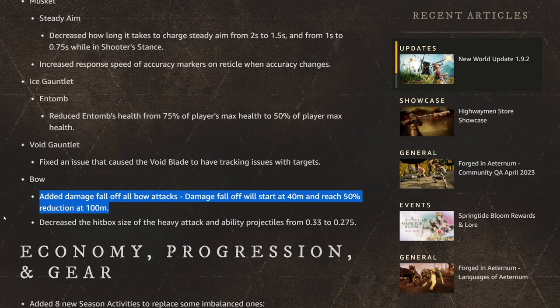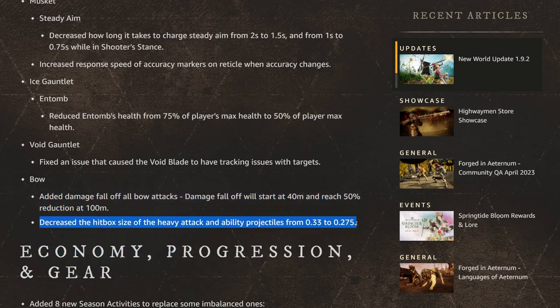Bow is getting some significant changes. They added damage falloff to all bow attacks — falloff starts at 40 meters and reaches 50% reduction at 100 meters. They also decreased the hitbox size of heavy attacks and ability projectiles from 0.33 to 0.275. These are pretty good changes. We've been in a ranged meta for so long, though bow is a more solo-friendly playstyle in OPR, so balancing ranged versus melee is going to be an ongoing issue.